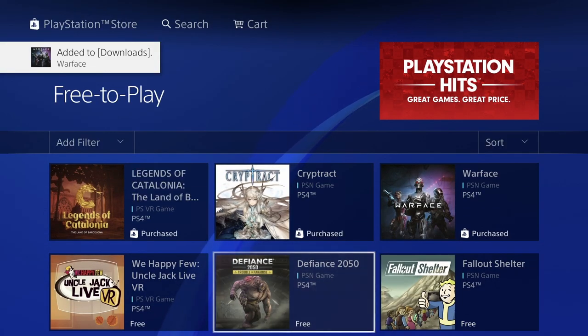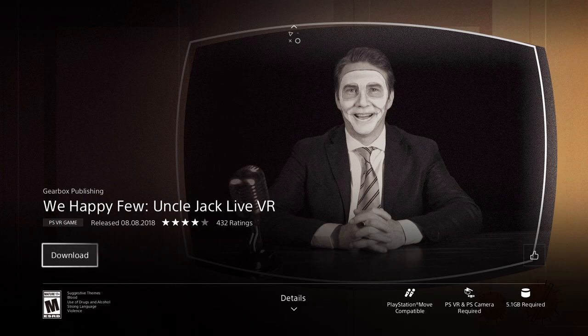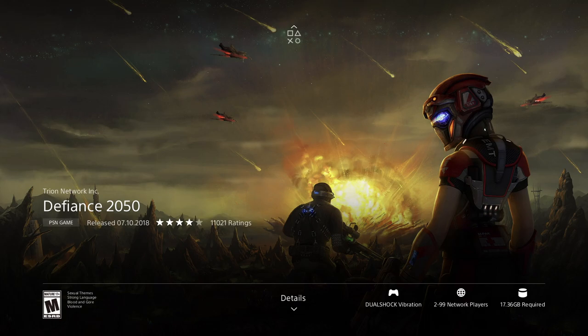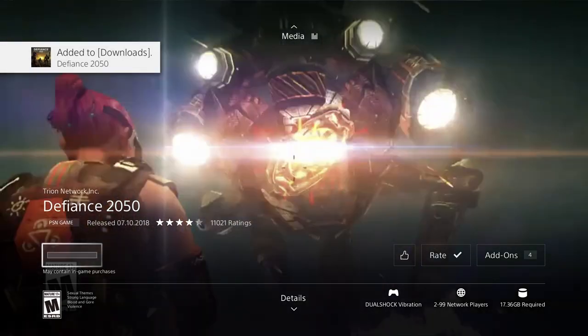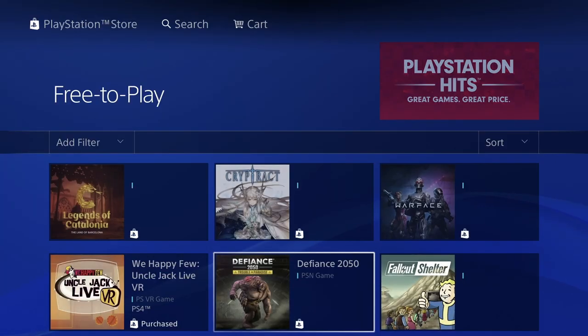We also have a VR game - let's press download. This one's 5.1 gigs. And we have 2050, which is also free - let's press download. This game isn't too huge but not too small at 17.36 gigs, so get ready to wait for that one to download.